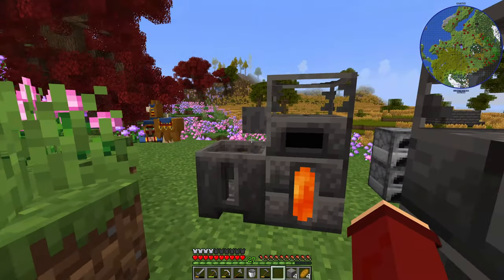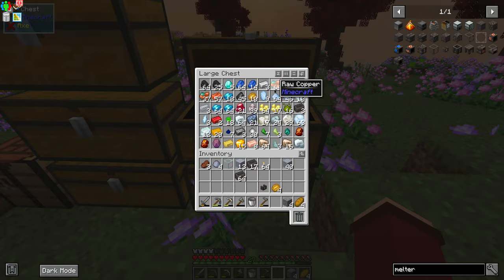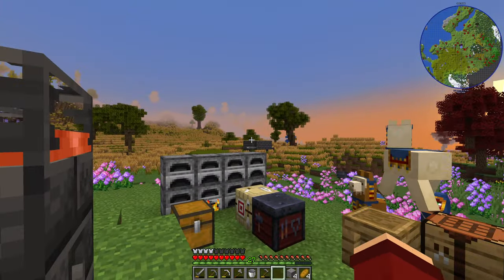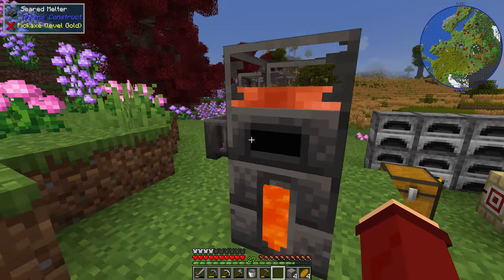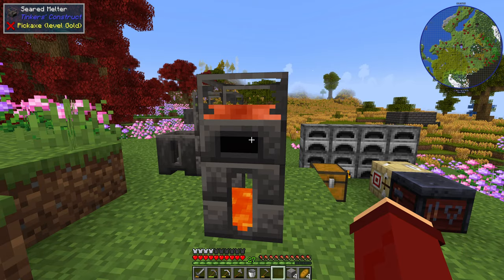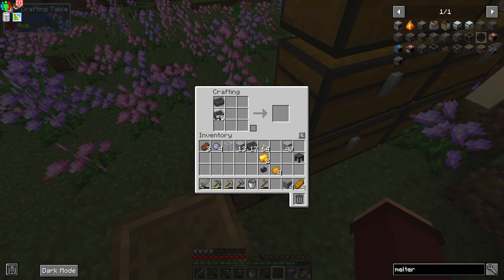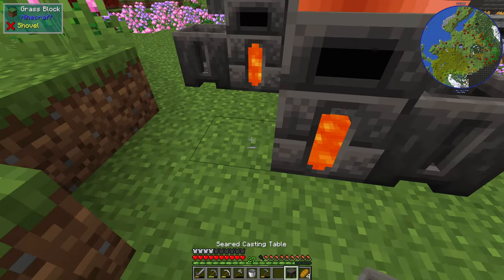The next thing we're going to work on is how to drain things out of here. First, we'll just toss in some material — we'll toss in a little bit of copper. As you can see, that's starting to smelt down. Getting resources out of here is fairly simple, and there are two common ways: using a basin or a table. The table recipe is like this, and the basin is literally that upside down in a U shape. The important thing here is knowing how much resource goes into each.